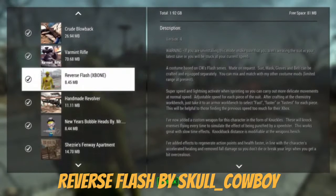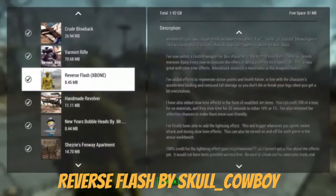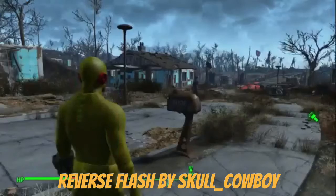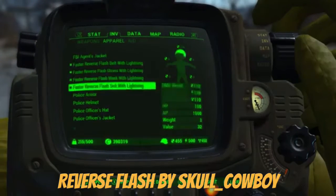Alright guys, today we're doing the Reverse Flash mod. To get this armor, all you do is craft it under the crafting chemistry bench. It has some cool little effects, so let's check out the armor first.